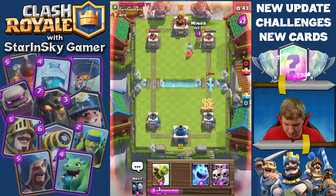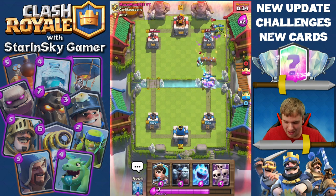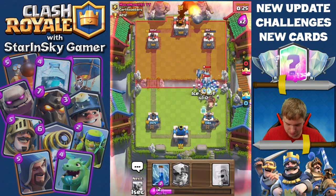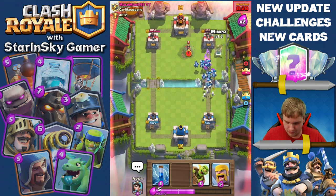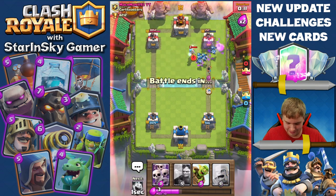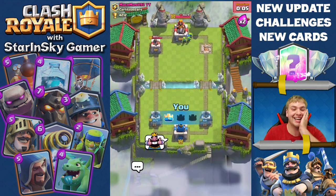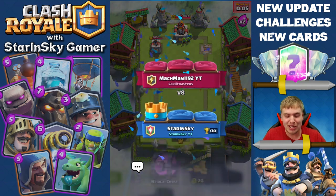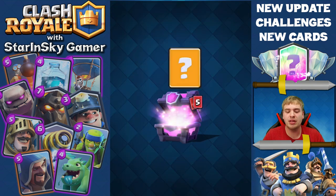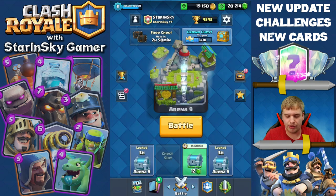You gonna play Hog? Oh nice, Prince is dead! Oh nice, I love it. He just played Log — he forgot about my Goblin Barrel and he was left defenseless again! Oh my god, magical chest! I'm gonna open it right now — give me a legendary! No legendary, just Giant Skeletons. Okay, I'll take it.